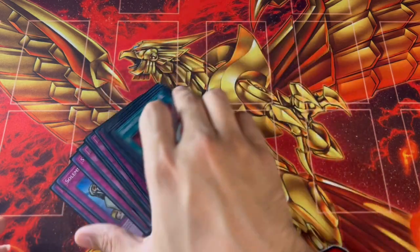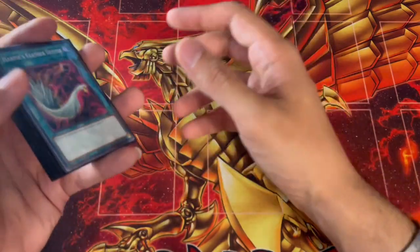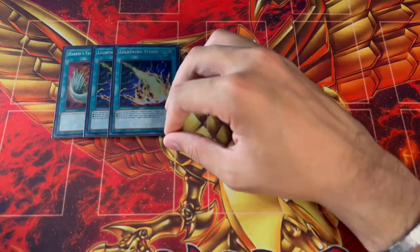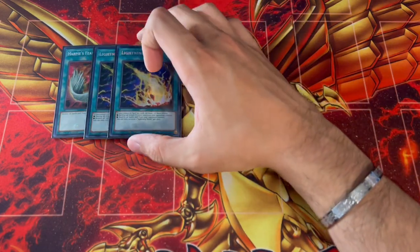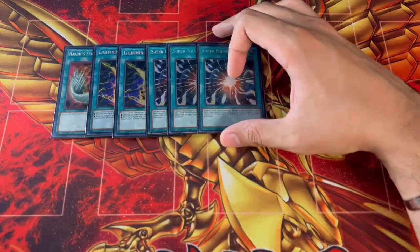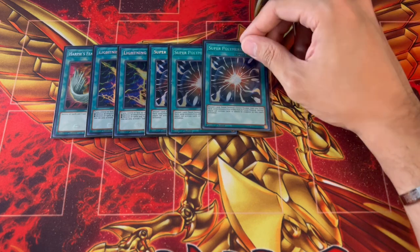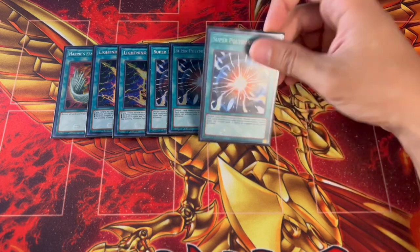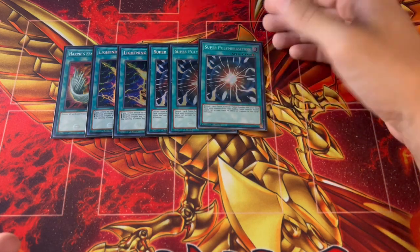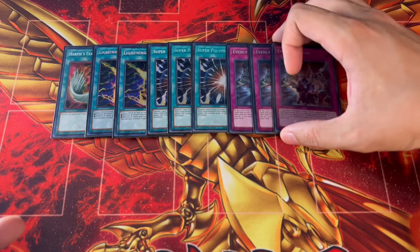For the side deck — keep in mind it's always built around personal preference and your local meta. We're starting with one Harpie's Feather Duster and two Lightning Storm for back row removal, which is powerful against many decks. Three Super Poly because it breaks so many meta boards, and this deck has plenty of targets. Three Evenly Matched is also really good going second against everything. When going first in games two and three, three Anti-Spell Fragrance is great against Striker, Spright, Koshatara, and more.